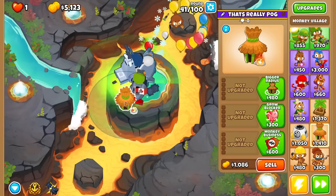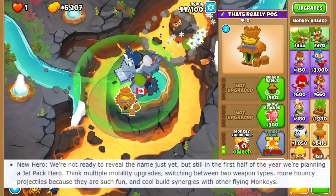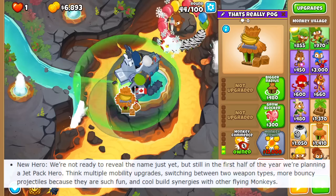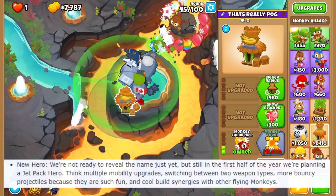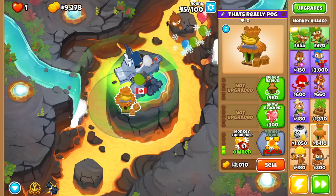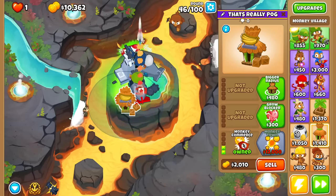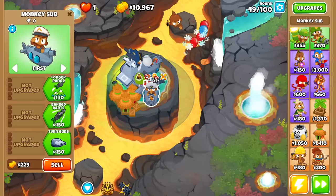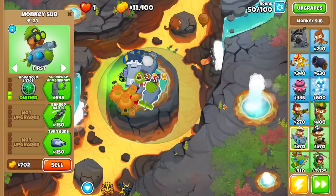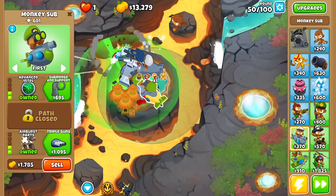First things first, there is a new hero coming eventually. The next hero will still apparently be coming in the first half of the year, so before July. It's a jetpack-themed hero with multiple mobility upgrades, switching between weapon types, bouncy projectiles - think Juggernaut bouncing off walls or maybe Glaive Ricochet. It also has synergies with Flying Monkeys, so kind of like Etienne if Etienne was a support hero. Definitely looking forward to that, but it feels very complicated. As they promised when Corvus came out, they said the next couple of heroes would be much more simple, so here's hoping it doesn't require your entire attention span.